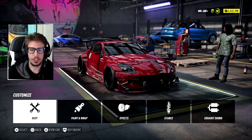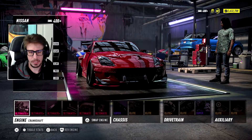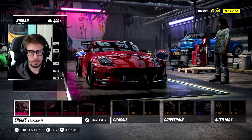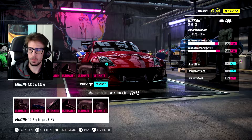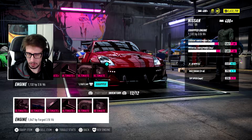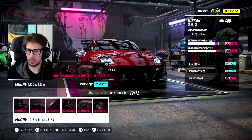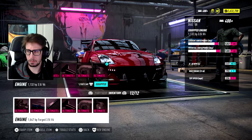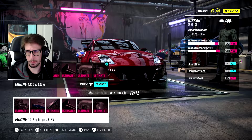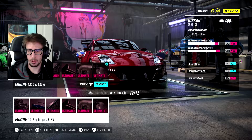As far as engines, what do we put in this thing? There's the 3.5 liter V6 that comes with it, and then there's the forged version. The forged one sounds more like a Z, actually — this one almost sounds like an R35, even though it's not. The forged one ups my 0-60 and max torque, but it drops the horsepower and top speed. It's a little goofy.